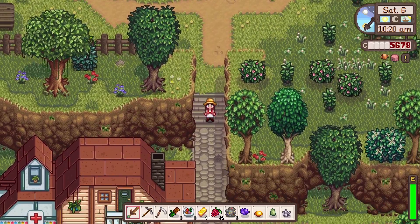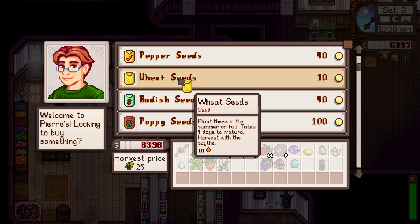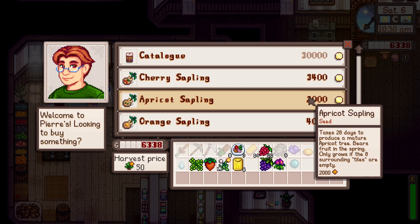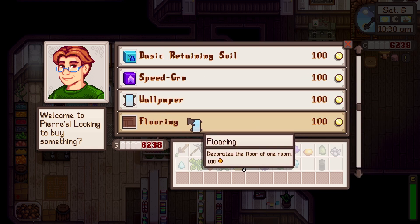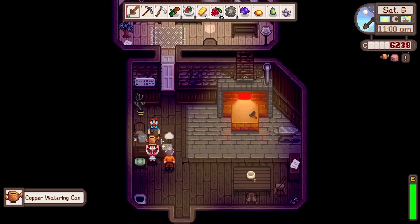Now let's go sell to Pierre — please can you buy my mayos and my hot pepper, and I need to buy six wheat seeds from you. I genuinely didn't mean to click that but I'm kind of glad I did. I should have bought the copper to upgrade my pickaxe — oops. But we got our watering can, that's all that matters.